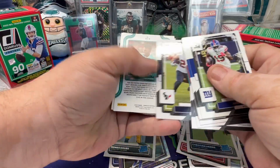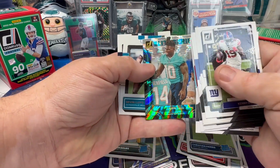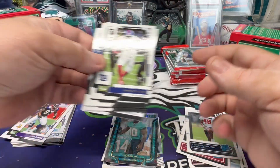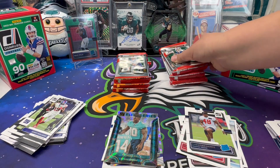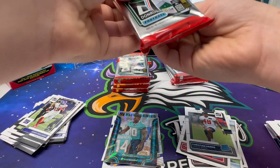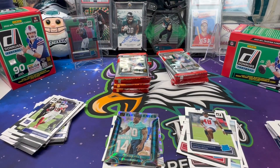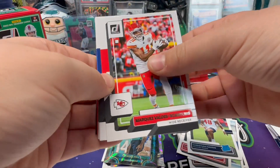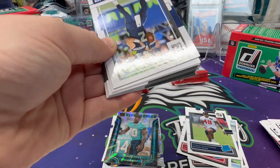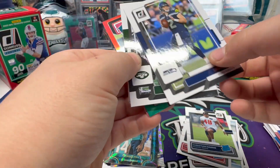Got another insert backwards — it's going to be a Tyreek Hill Elite Series, a nice looking insert at least. Then Devin Lloyd and John Metchie. Oh — I thought I got it, but no. Oh wait, you got your optic back there — I knew that, I just didn't want to show it. I was trying to support people.